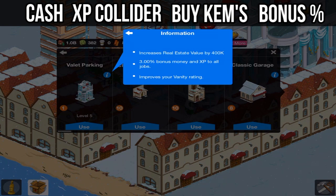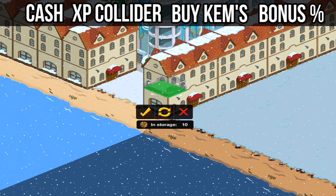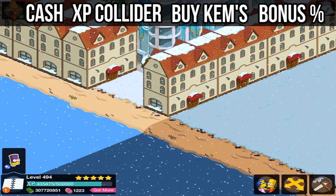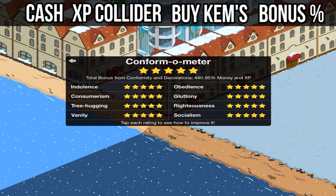So mine was at 440 — storing that building brings it down to 437. I'm going to place that back down and it should be 440 again. Yeah, right there — 440.95. So that is one way.